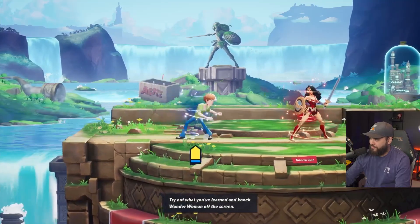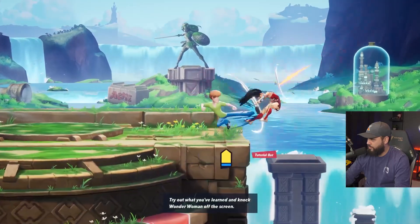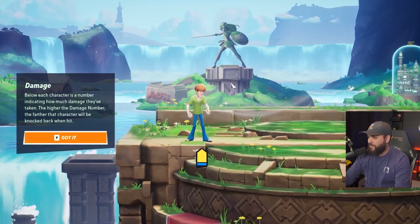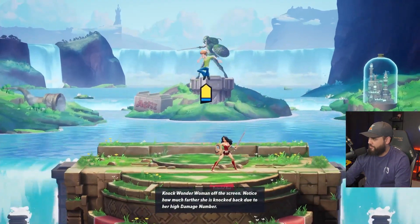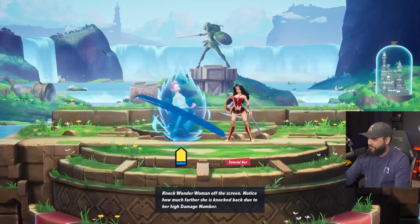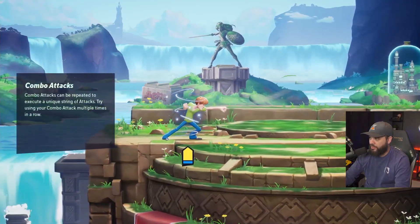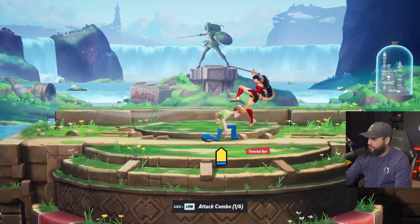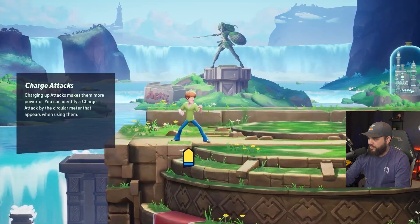Combat — knocking opponents off the screen is the key to victory. Damage below each character is a number indicating how much damage they've taken; the higher the damage number, the further the character will be knocked back when hit. Same principle as Smash Bros — knock them off the screen. Charge attacks, or smash attacks: press and hold the attack button for neutral, up, or down. That's a neutral smash. Up smash. I want to keep doing them.